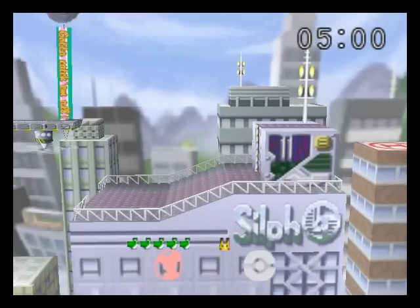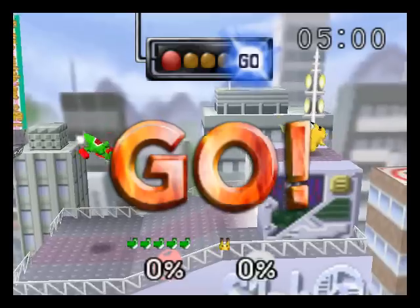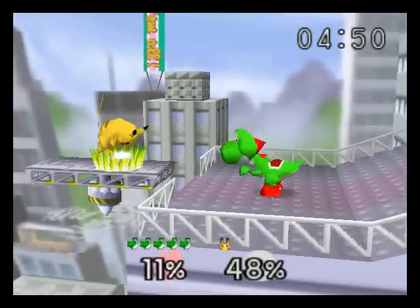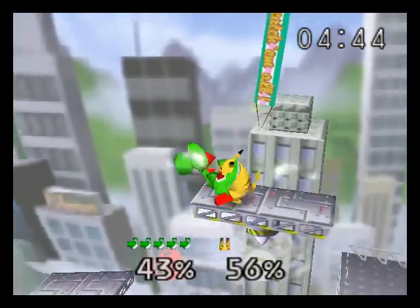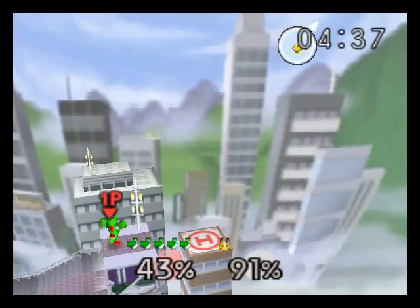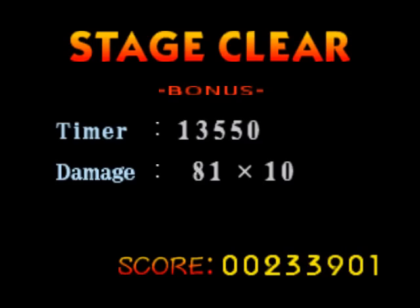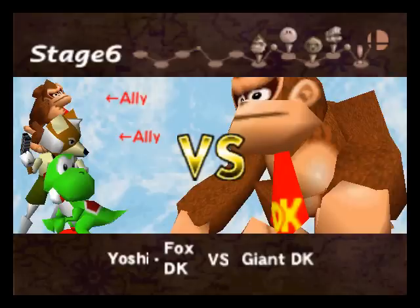I gotta take on Pikachu this time. Silph Co. — so I must be in Saffron City. Watch out when that door opens, because a random Pokémon's gonna pop up, like Charmander just did, for instance. Okay no combos! Did my random pose. Stupid! Oh, your Quick Attack just failed. I get a Fighter Stance bonus.